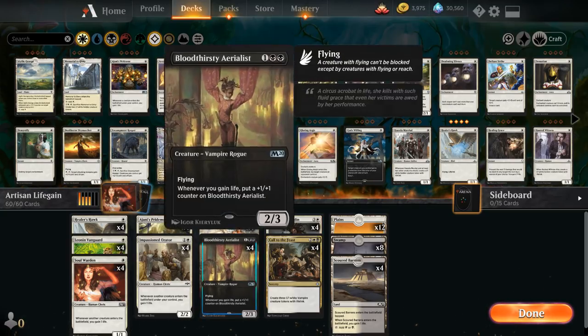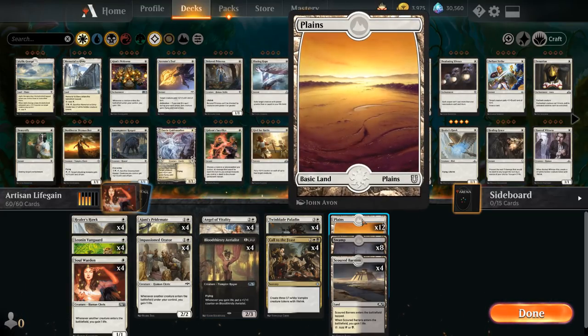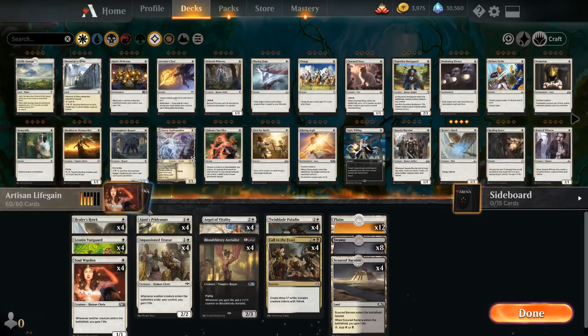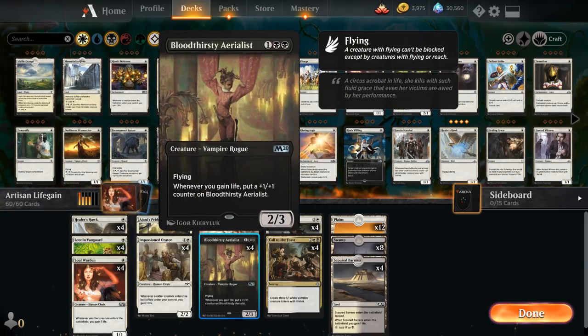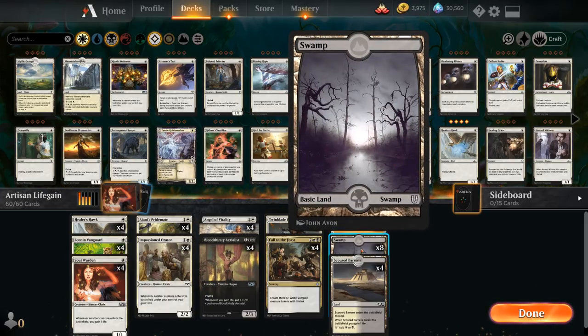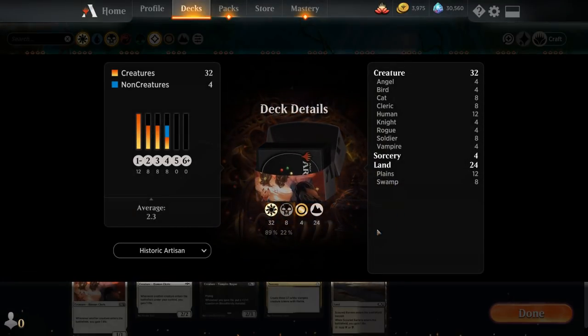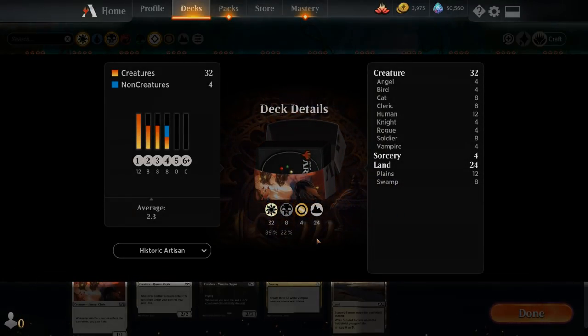Call to the Feast is a great way to trigger Orator and Soulwarden multiple times and grow Pridemate, Aerialist, and Twin-Blade Paladin. The mana base has only 12 black sources for the Aerialist, but we still need plenty of white for the one-drops. We've got 12 plains, eight swamps, and four Scoured Barrens, which gain one life on entry — quite synergistic. Now let's jump into a game.